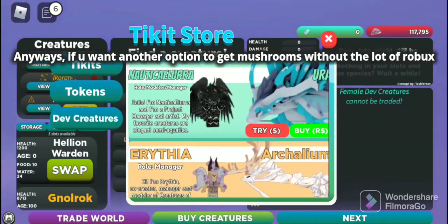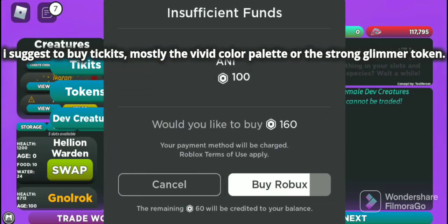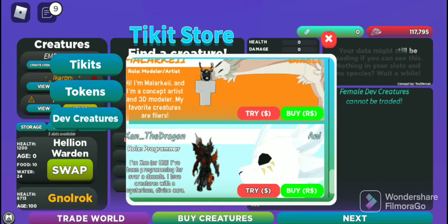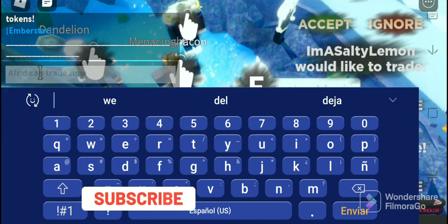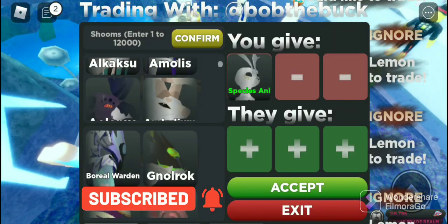Anyways, if you want another option to get mushrooms without spending a lot of robits, I suggest you buy tickets — mostly the vivid color palette or the strong glimmer token. These options have the same, or almost the same result, but these are more difficult to sell than ani.